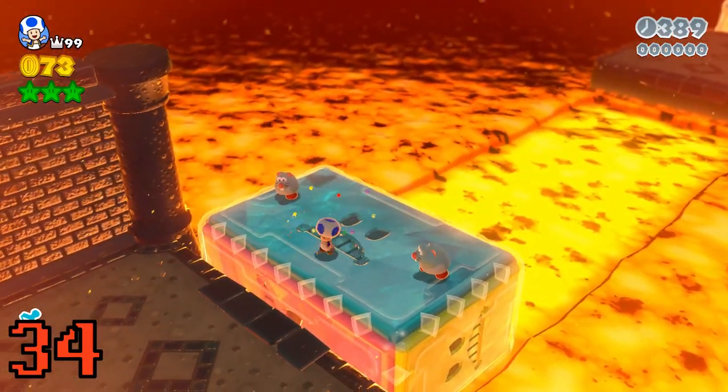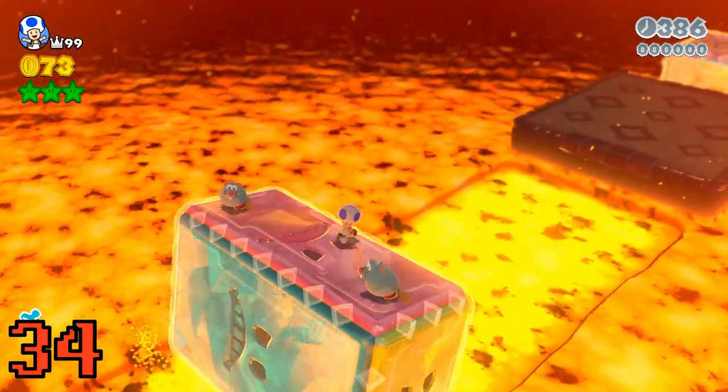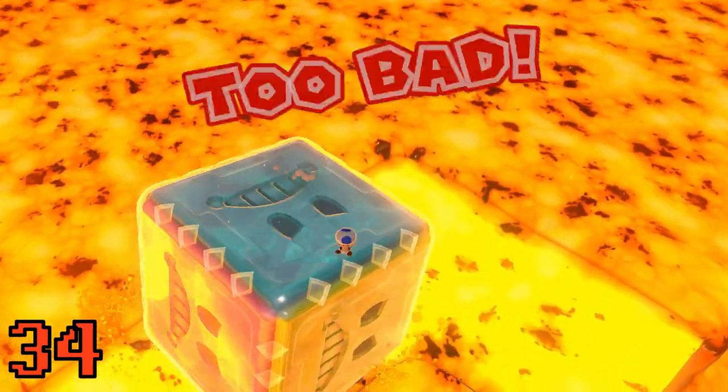You can ground pound the face block on Grumblump Inferno to make him mad and go faster — if you think that's a good idea.